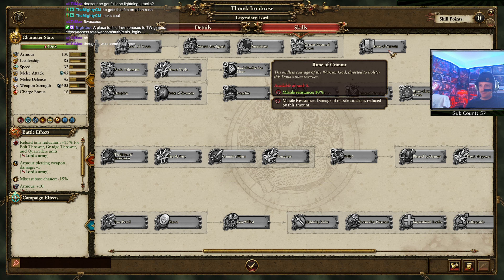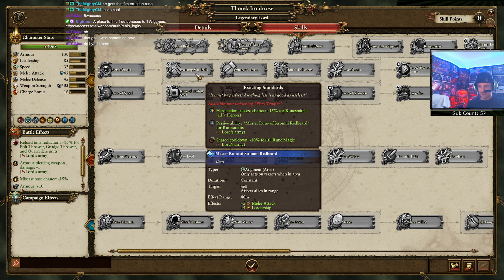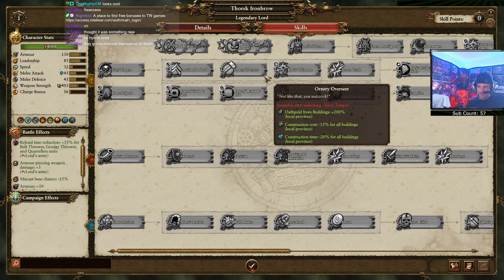Rune of Grimner - magic resist. Fiery Temper: cooldown negative 20% for master rune of wrath and ruin. Exacting Standards: hero action chance 50% for runesmiths and all heroes - nice. Ornery Overseer: oath gold from buildings 200% local province, construction costs and construction time down local province. So if you have him in a region he makes things build fast - nice.